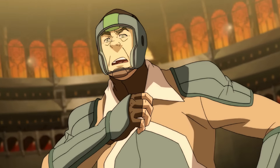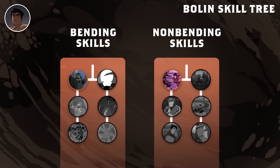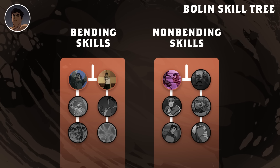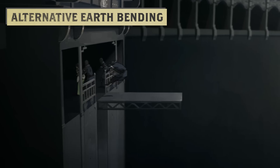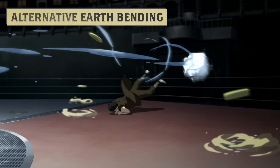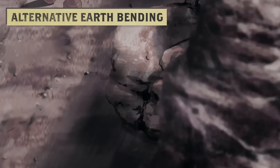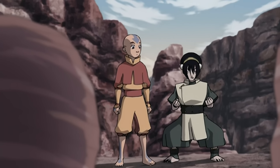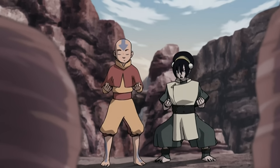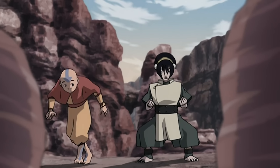Which brings us back to the bending tree, where that technique led to his alternative bending style. Bolin incorporated this unprecedented airbender-like lightness into his earthbending. While it seems as though earthbending requires one to plant themselves firmly, the key to earthbending is your stance — you've got to be steady and strong. Rock is a stubborn element; if you're going to move it, you've got to be like a rock yourself.